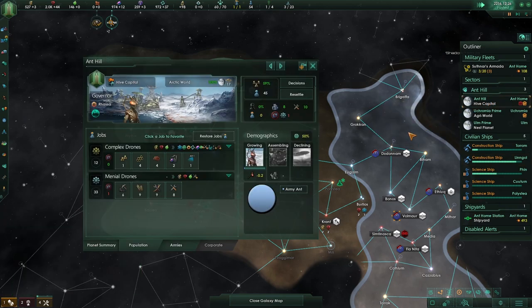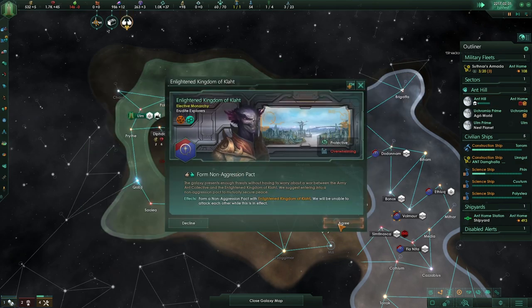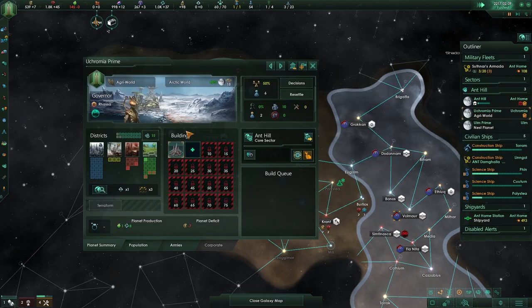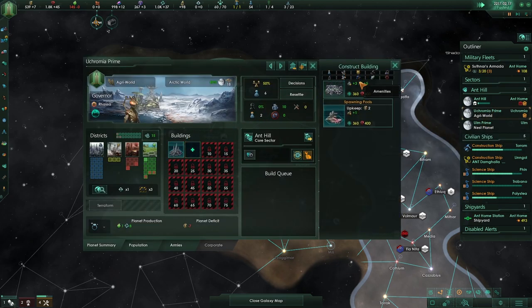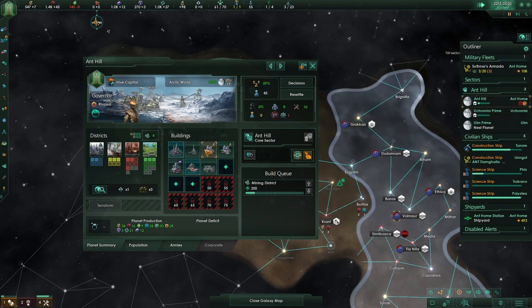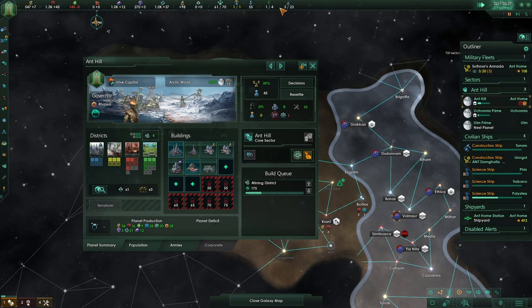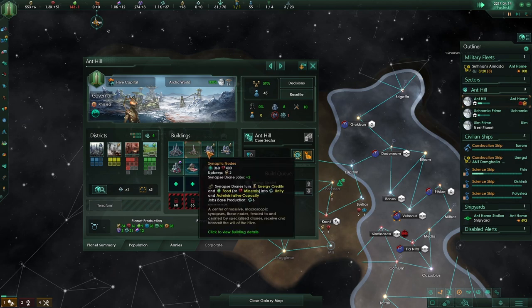Once the economy gets stronger, you know, we should keep an eye out for this kind of stuff. Let's get some more of this. Non-aggression pact — yes, I'll take that. So we need to get Spawning Pool done. And then Synaptic Nodes could be interesting for the unity but also for the Empire sprawl — that is what it does, right? Yeah, admin cap. Same goes with you.